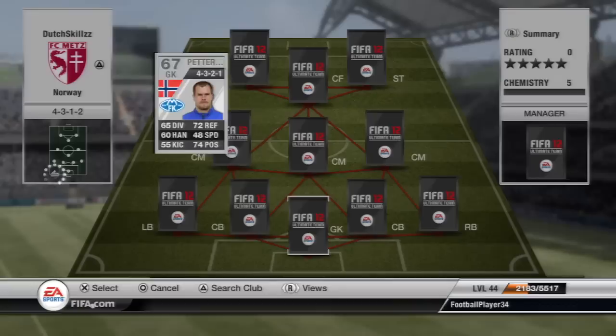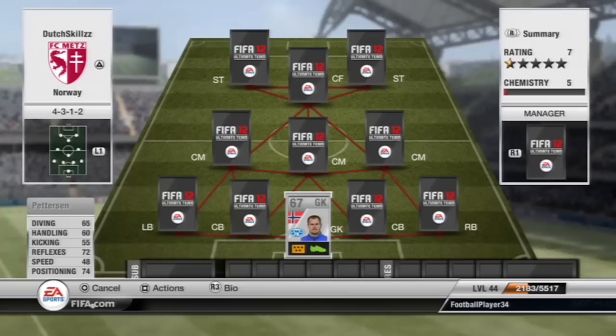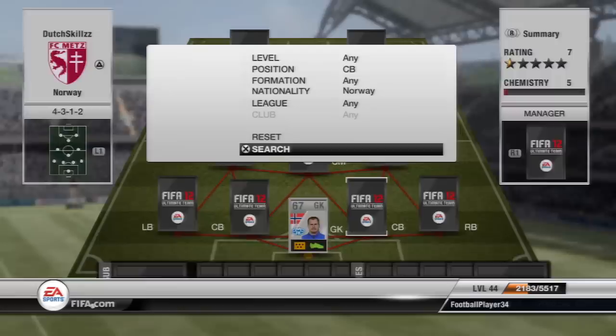We are going to start here with the Norwegian team and we're playing a 4-3-1-2 formation. In goal we have Paterson. Now there isn't really a good goalkeeper from Norway, but he's decent - there's nothing really special about him. There are probably some other silvers just like him.